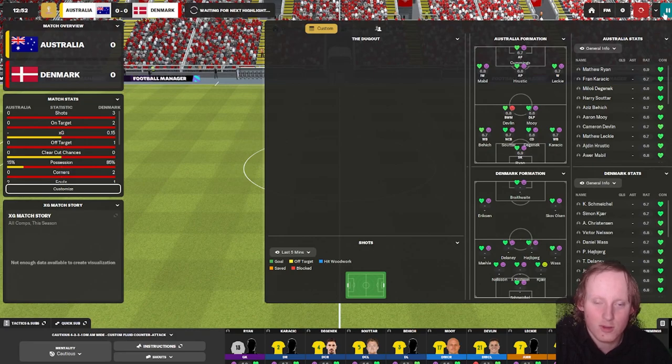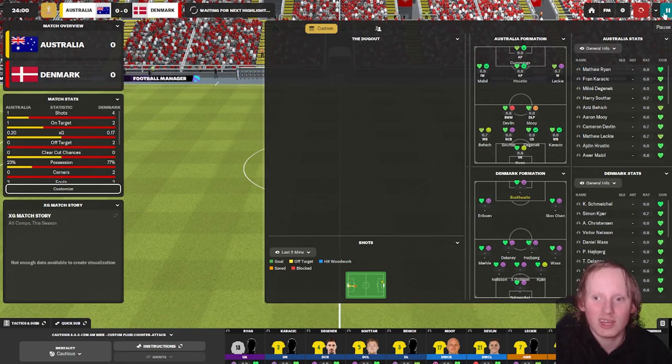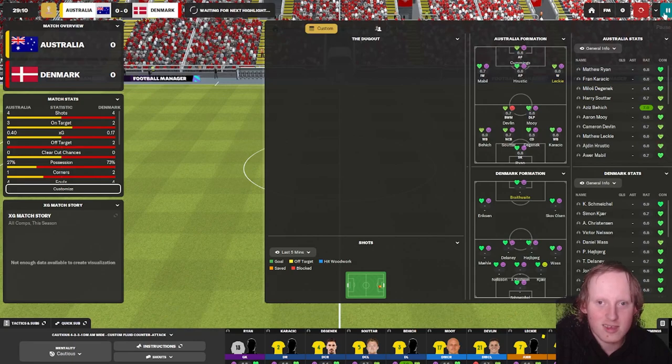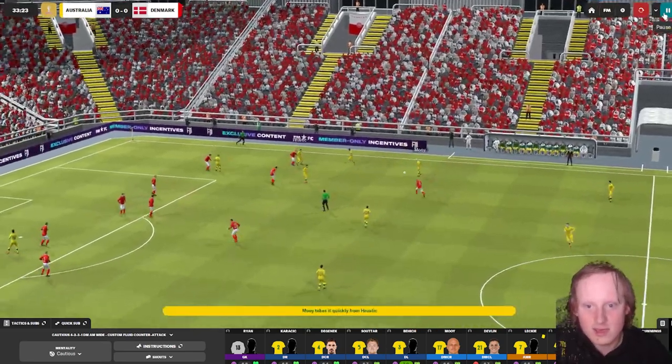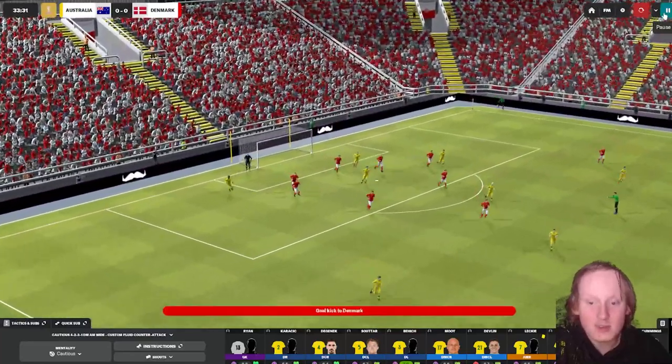We're gonna see how it plays. We're not doing an awful lot early which is always a bad sign in Football Manager, but we're not looking for a result necessarily - a draw would be enough tonight against this Denmark side. If we can get a point out of them, we can beat Tunisia. Karatic gets it to Moy, Moy to Devlin, over the back to Mbill.